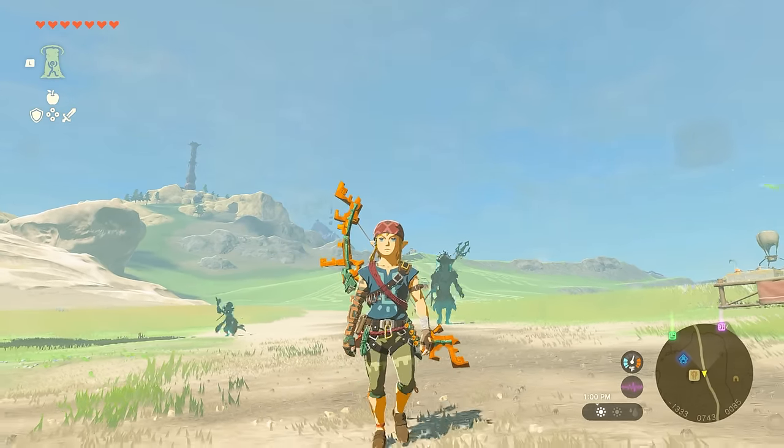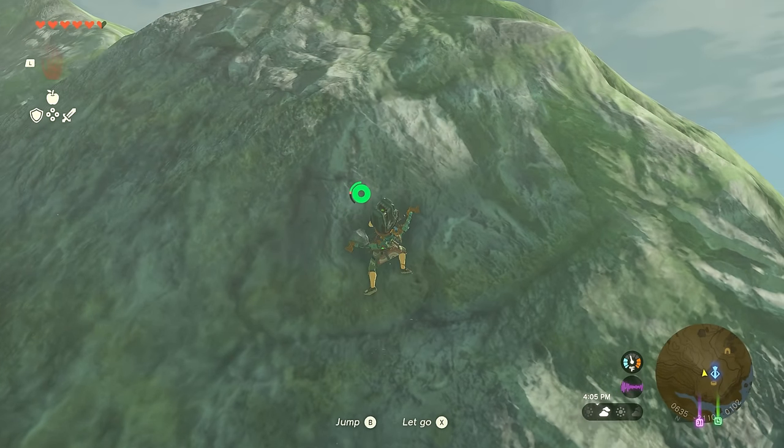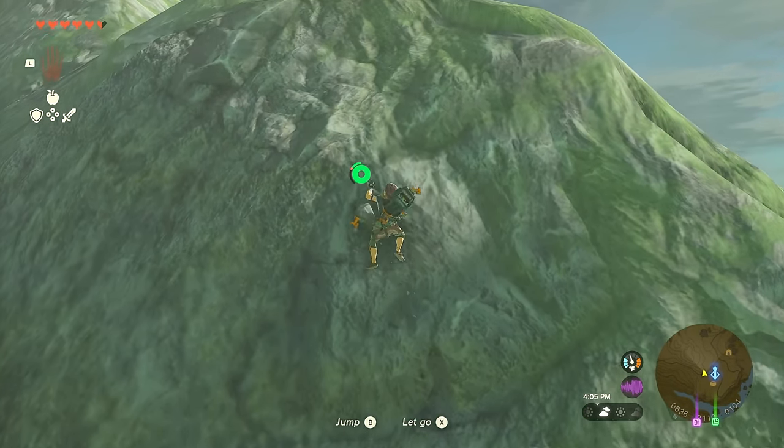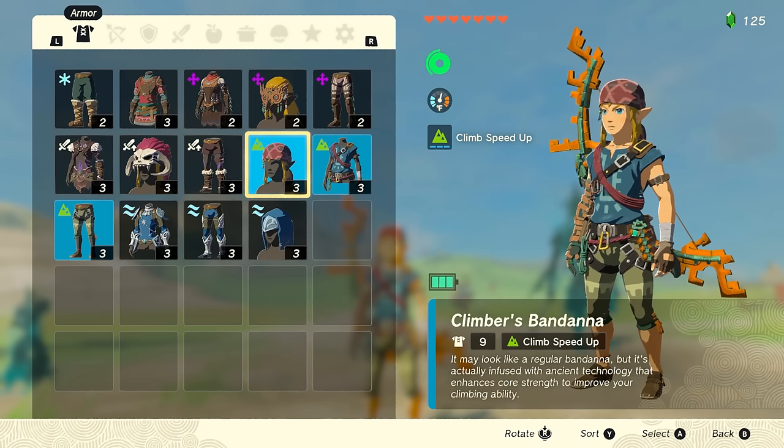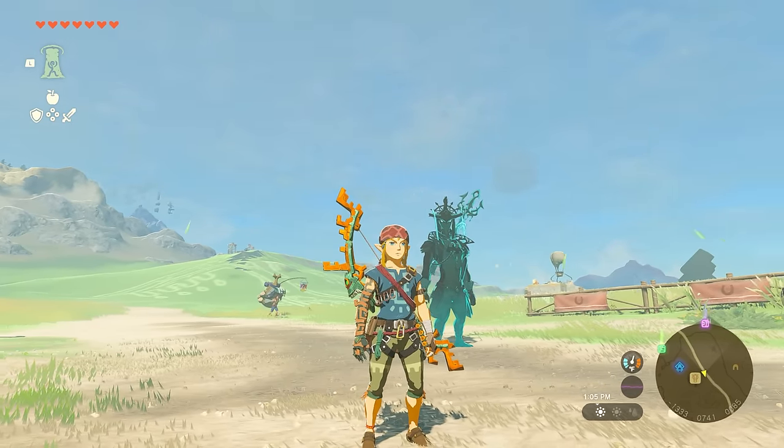This brings us to the second armor set. Climber Armor will make mountains and walls look like a walk in the park, and it's the next one you'll want to get. Since you'll be doing a lot of climbing, you might as well get something to make it faster and easier — and this is the perfect armor for that.